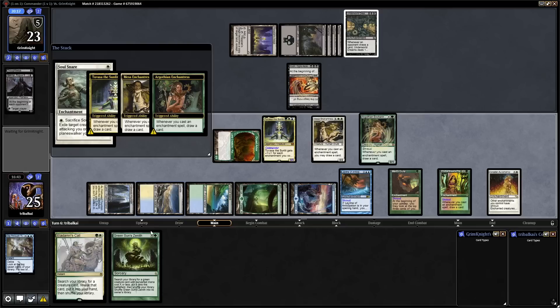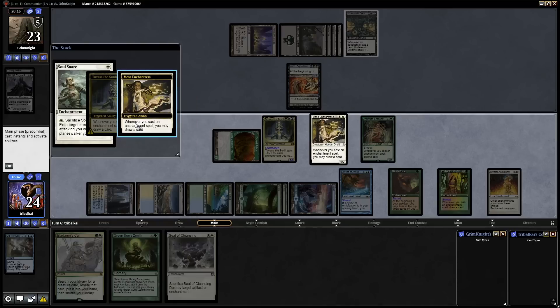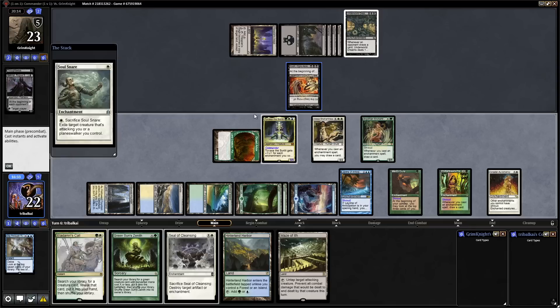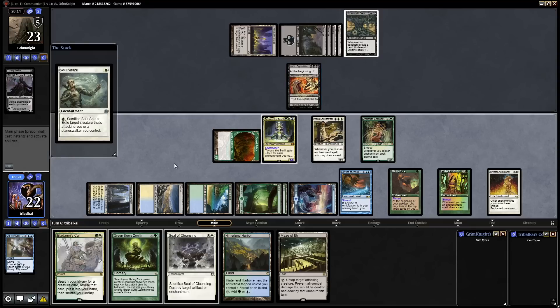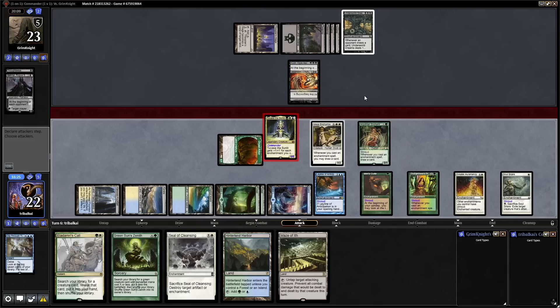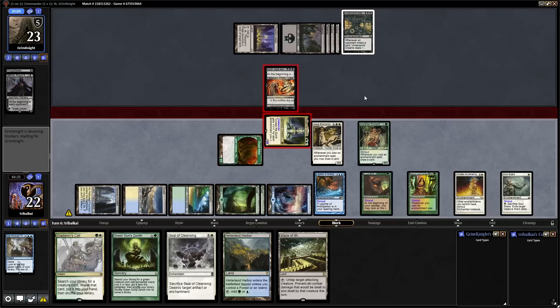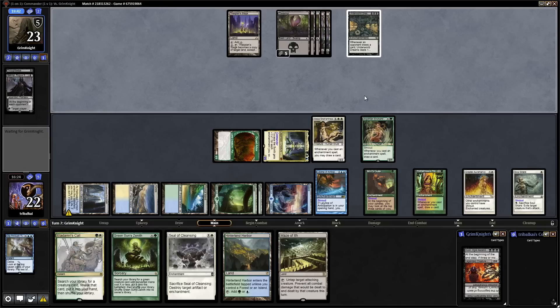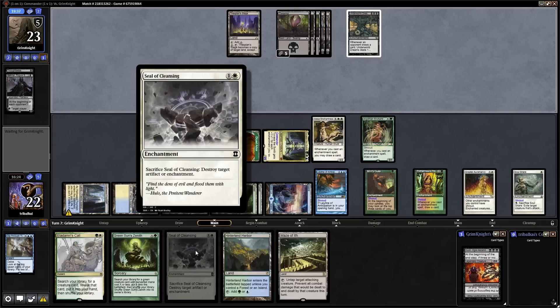Look at the top seven cards of our library — two go into our hand and the rest go on the bottom. We'll take a Soul Snare and an Argothian Enchantress. Now does our opponent have a Board Wipe? We can go for Sun Titan anyway, so I think I feel okay overcommitting on these Enchantresses. We get to draw four cards for one mana with Soul Snare. We get back into Green Sun's Zenith because it shuffles back into our library whenever we cast it. We've got Seal of Cleansing as well, so even if our opponent kills our creatures and flips their Commander, we get to blow the enchantment up. Swing in with a big 6/6.